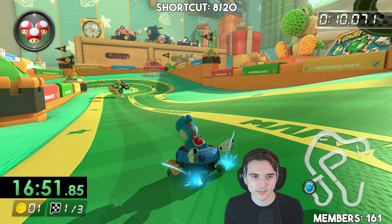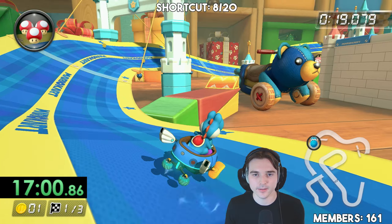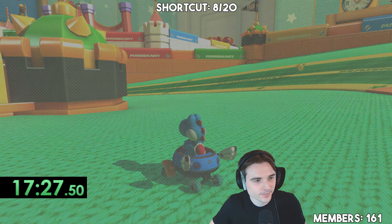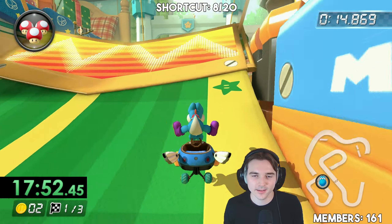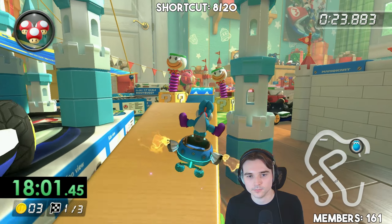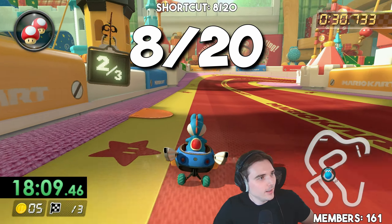Mini turbo — release it, hop. Not bad. That is not good though — that's not good at all. I already failed that one. Nice — we got the mini turbo right out of the shortcut. We did it! I almost went over the glider again. That one was way too hard, but we move on.